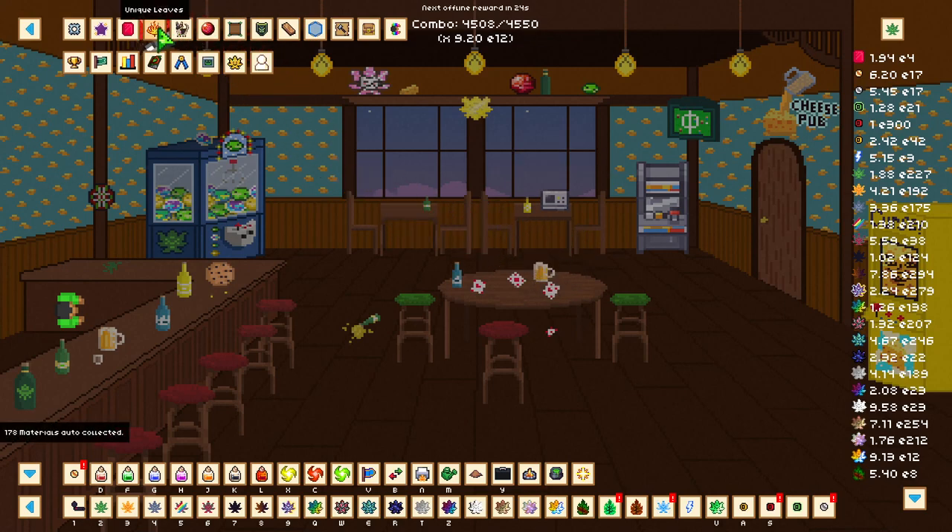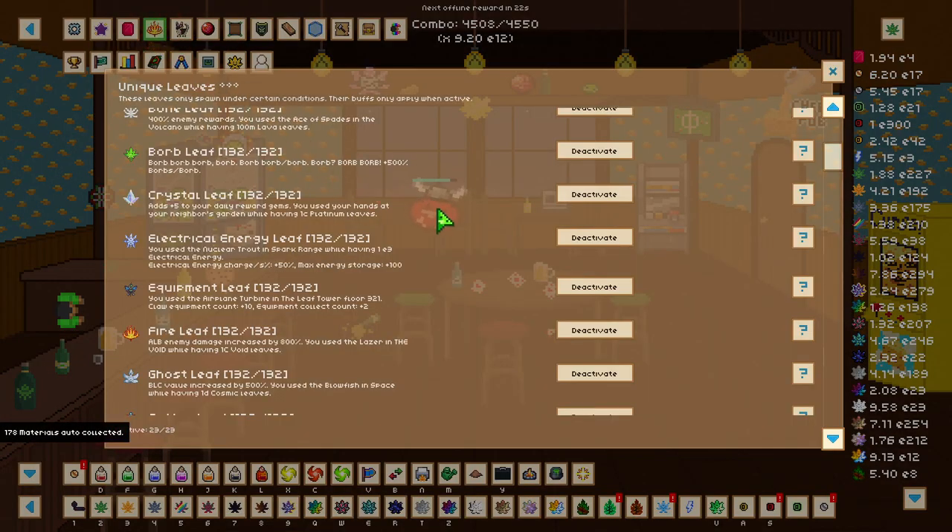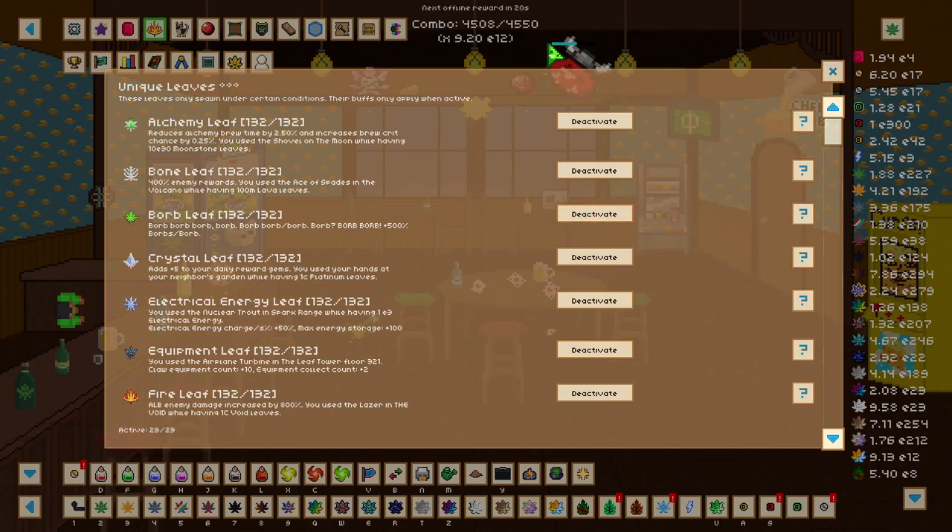Let's head down to the unique leaf area and make sure that all our unique leaves are level 10 at least to get that extra bonus for each leaf, including damage, which is nice. So let's go through how to get every single unique leaf as well as the bonuses that it gives, going from the top all the way down to the bottom.